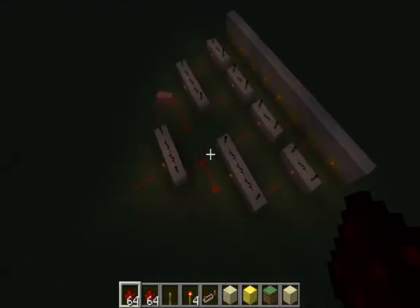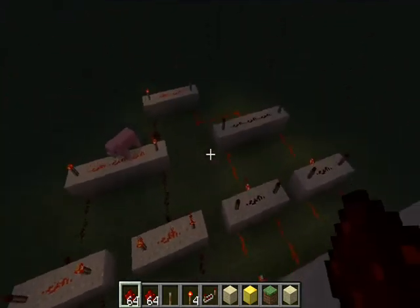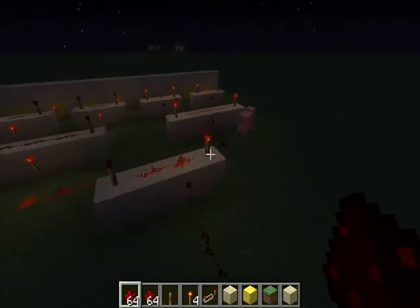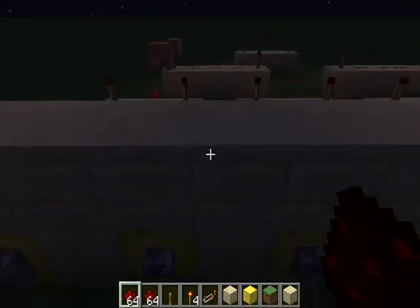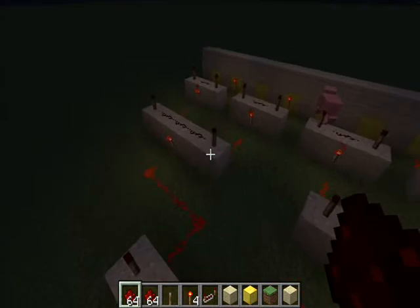I made an AND logical gate between every lever like I said, and now you can see: when I turn off some levers that have to be on, the final output isn't making a signal and the door will be closed. And if I turn it back, it is opened.